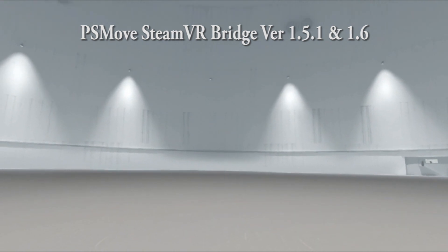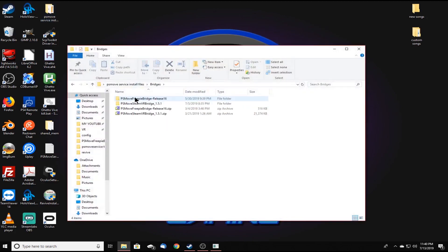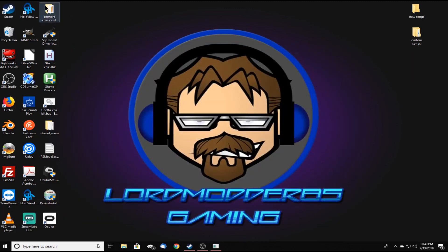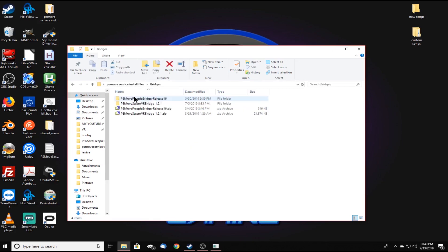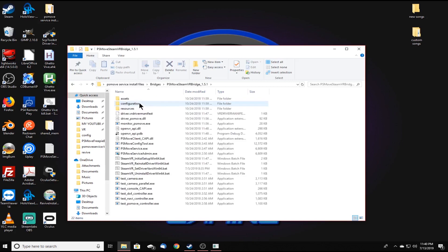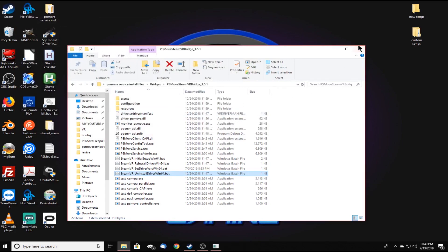So let's go ahead and go over to the computer. I'll show you what it's doing with the built-in driver for Driver4VR. The first thing we're going to need to do is uninstall the PSMove SteamVR bridge from the driver's source for SteamVR, because we don't want it conflicting with what we're going to be doing with Driver4VR. You can go up to PSMove Steam Service Install, go to bridges 1.5.1, then go down where it says SteamVR uninstall driver win64.bat and run that. That will uninstall the driver from the SteamVR directory.